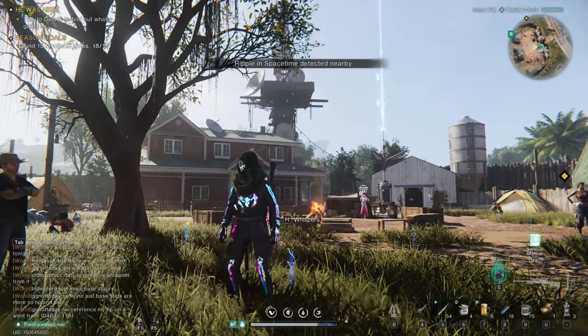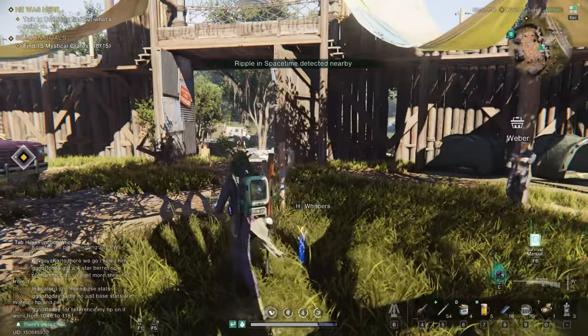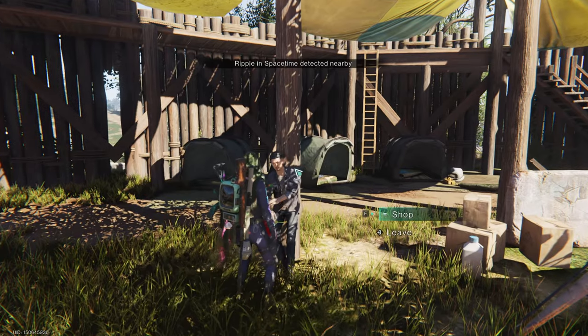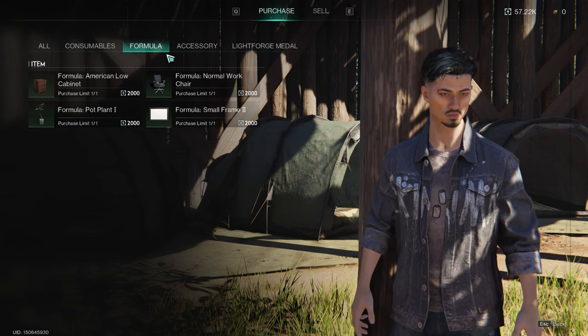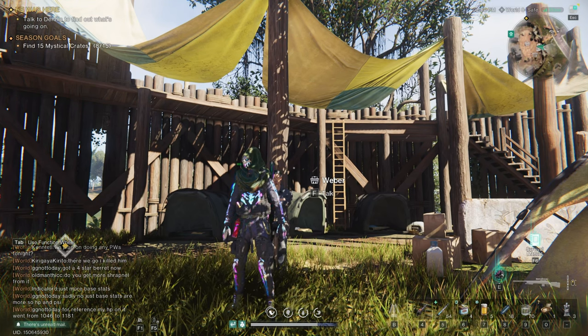Most of these will be sold out because I already bought them. We're going to start right here in Deadsville. When you come into the front entrance, there's an NPC named Weber. To easily find them, just select 'Formula' up top, and there we are — we got the first four formulas.